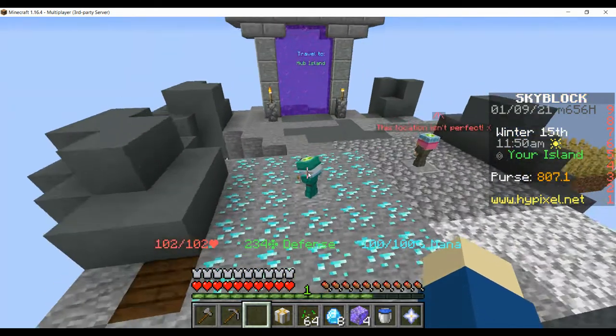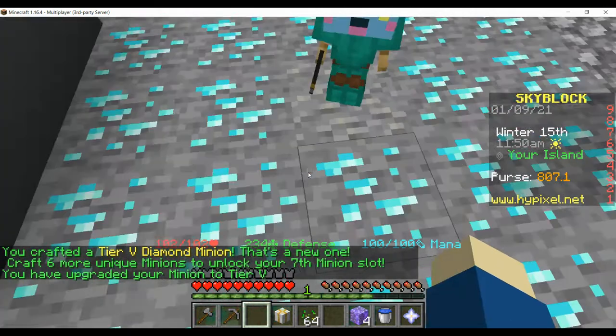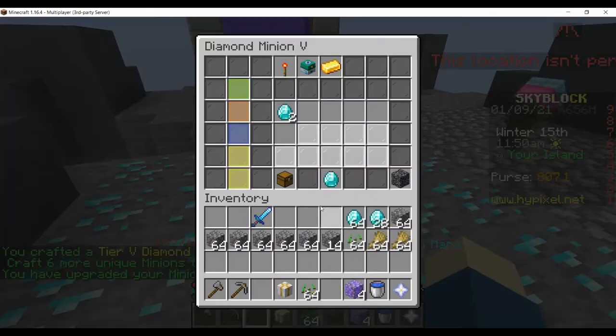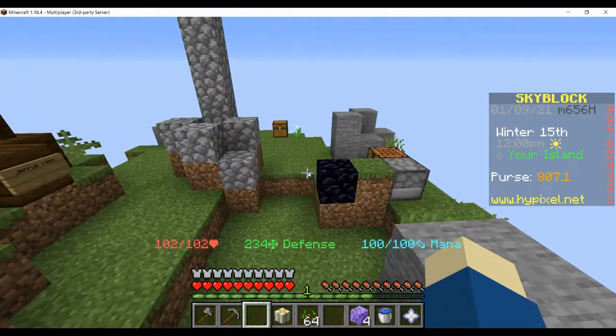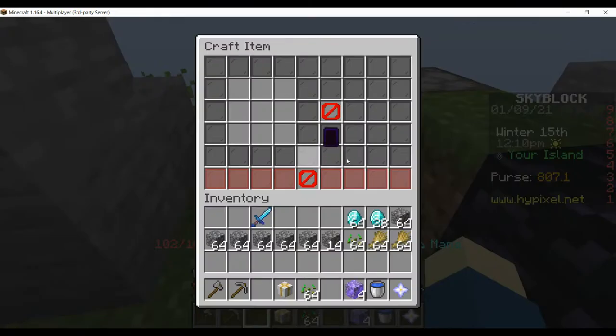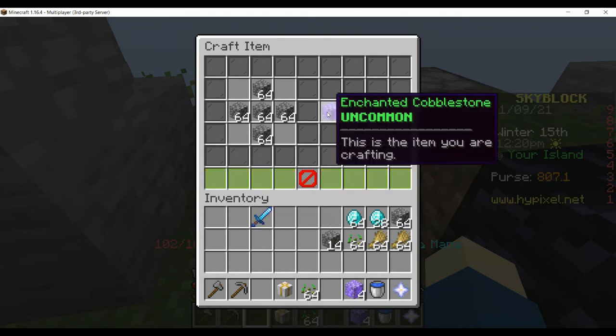Enchanted diamonds — made, nice. Do six here. I'm also going to make some enchanted cobblestone, one sec. Sorry about this, this is just me doing other stuff — it's not really part of the video, I mean it is but, you know.